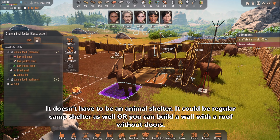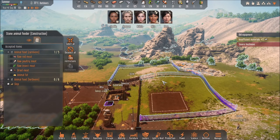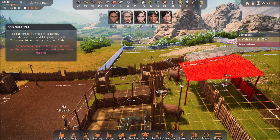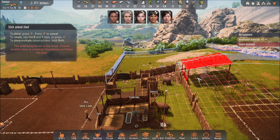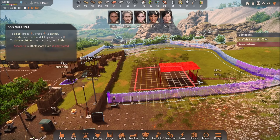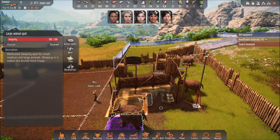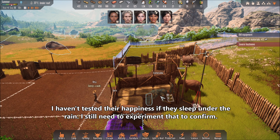I'm actually building my animal enclosure right now, as you can see over here. I'm still figuring out the size — it has to be even territory, so you need to be careful with that. You also need to make sure you put your animal spot inside the enclosure so the animals are more happy, not sleeping in the rain.